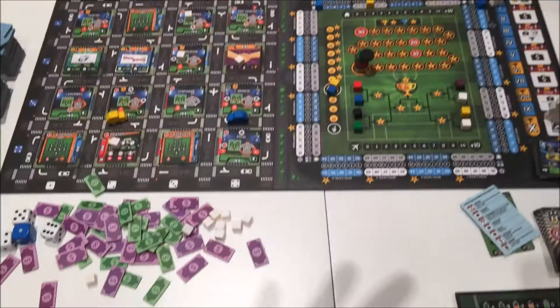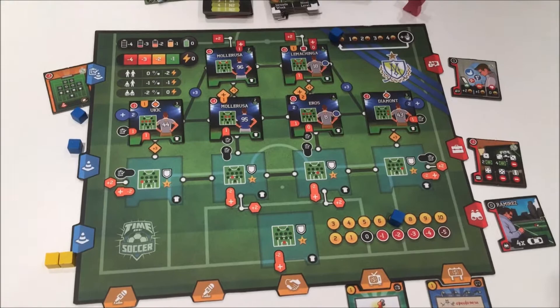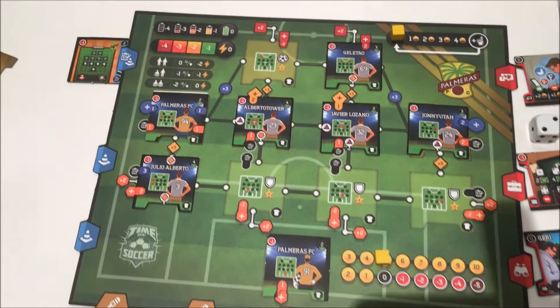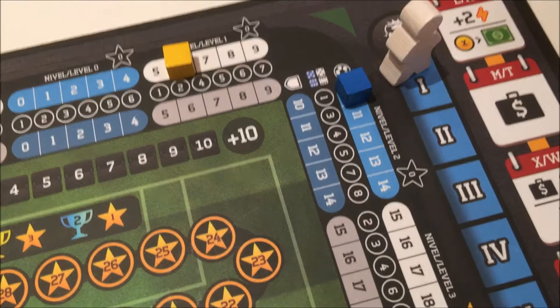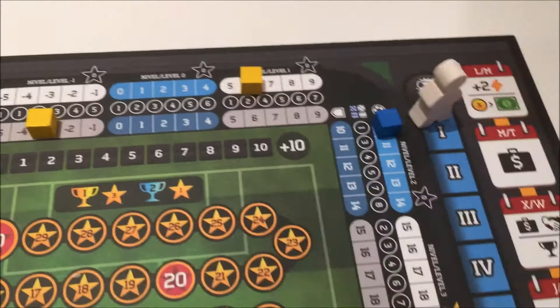We're back. Have a look at our player board — a lot's happened in just one turn. We've got quite a few more players. Simon is still absolutely woeful in defense but strong in attack. I've managed to pick up a left back — Julio Alberto — otherwise still quite attack-minded. Looking at the tracks up here: Simon's managed to get us up to level two in attack, one-three-four for his first three successes. I've got myself up to level one, and defensively Simon's still not looking good — I've managed to sneak up to level minus one.